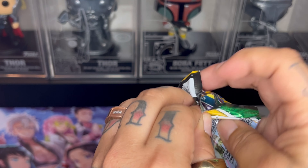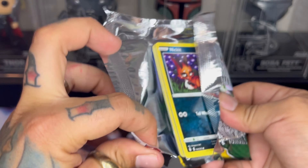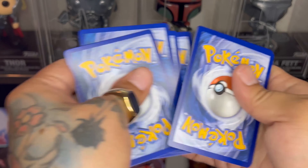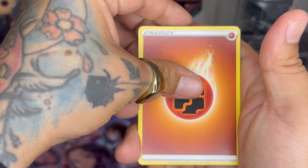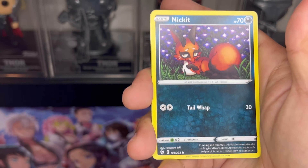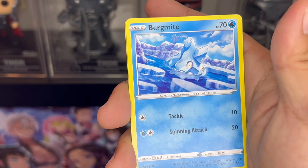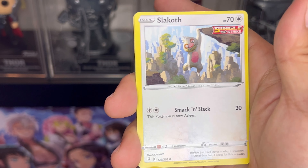What's up guys, you already know it's AG the Collector, and today we are opening up a bunch of Evolving Skies. My local Target restocked, and we have 15 booster packs here, all of them Evolving Skies. Let's see if we manage to hit a chase — that little dude right here, the Umbreon, of course. Alright guys, let's start it off.